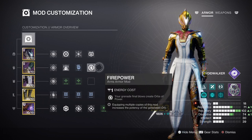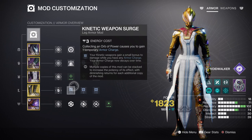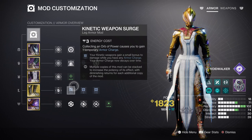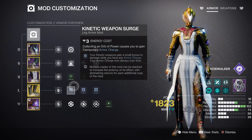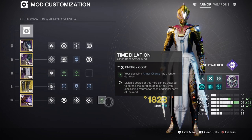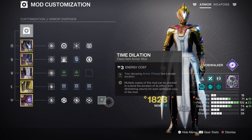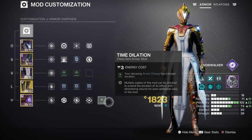All of this feeds into Weapon Surge mods times three, which will provide a 20% damage boost for as long as we can keep our charges up. Combining that with the Time Dilation mod, damage rift, and the debuffs being applied, we can do some serious damage with the build against even the most confident champions and combatants.